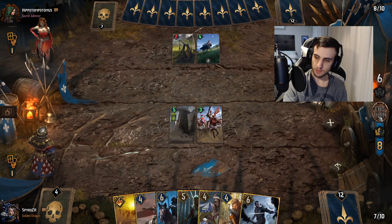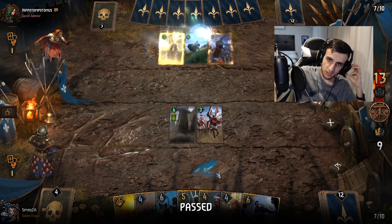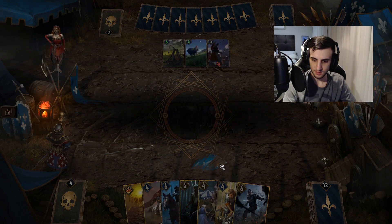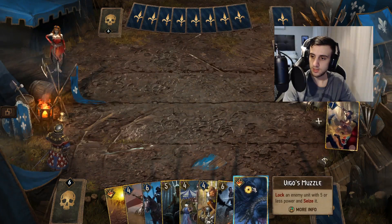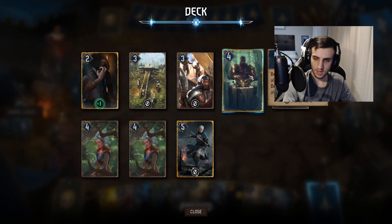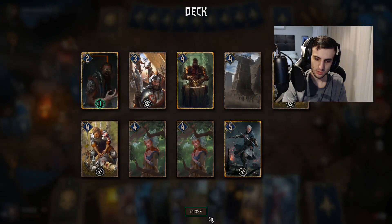Generally speaking you would push a deck like this, but as mentioned, we believe we are quite favored in the long round with all our control. The answer is: if you think you can beat a deck in a long round three, take it there. If you don't believe you can, you push. We're playing a control deck, so we should be fine — as long as we draw our control cards decently. Mulligan for Muzzle, Philippa, Valip, Stannis.